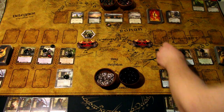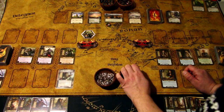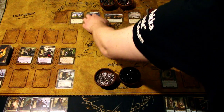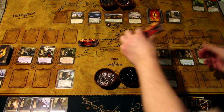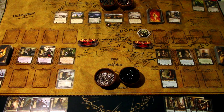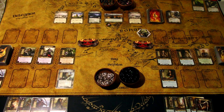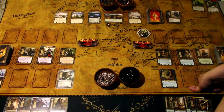We go to the refresh phase, ready everything, and that is round one done. This flips to night, so we add one extra threat to each player. And because it became nightfall we reveal an encounter card - it is another Eriador Wastes, which is annoying. Let's go to the next round.